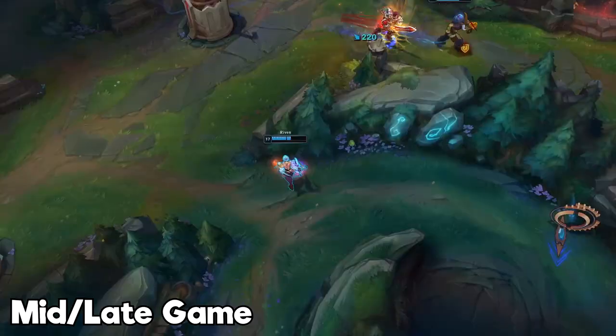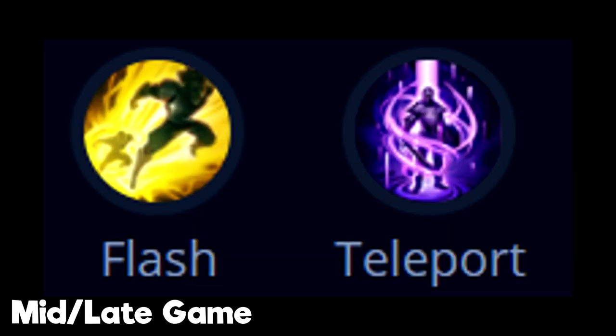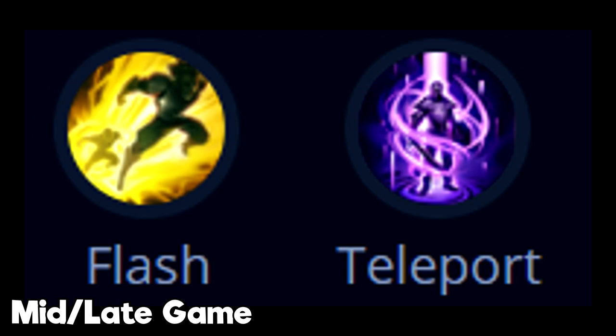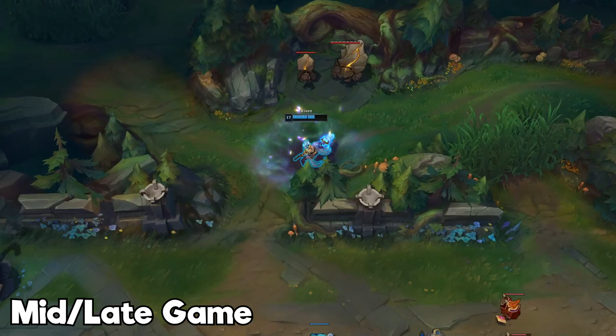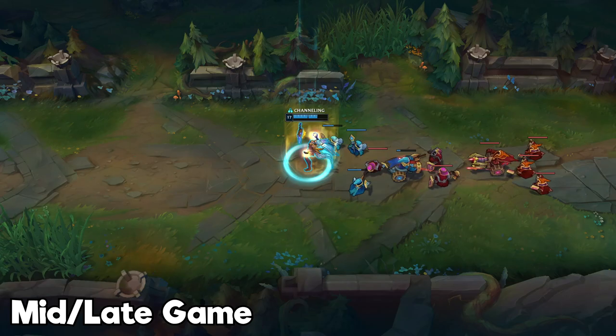It's also very good to look into flanking the enemy team from behind. However, if the teamfight situation is really bad, go back to farming. Most importantly, look into splitting when your teleport is up. When it's down, still split push, but look into flanking or starting teamfights more, especially when objectives like Dragon or Baron are up.